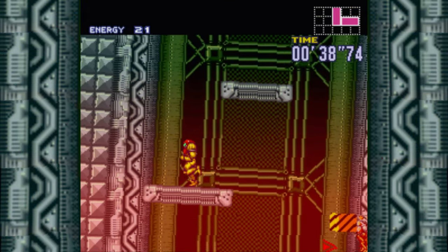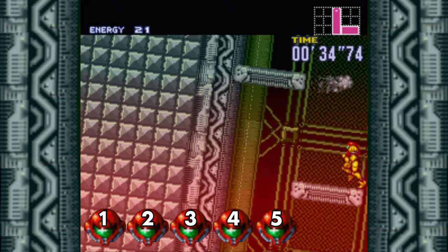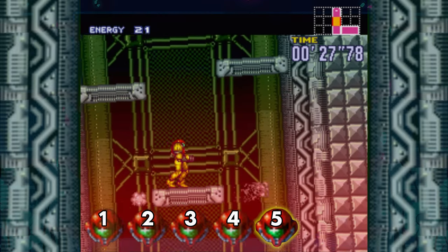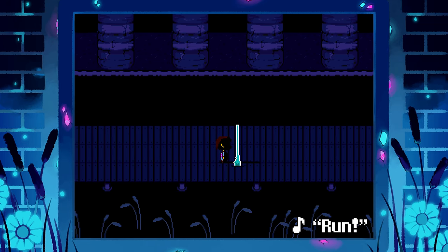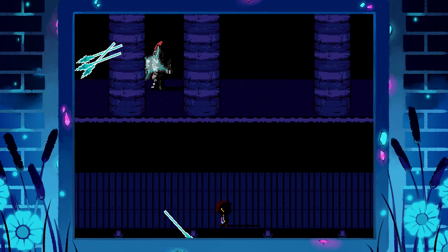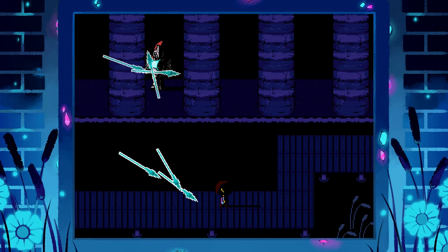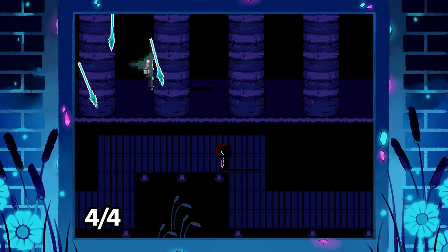Super Metroid's escape sequence gives you a hurried 5/4 sprint in what might otherwise be a 6/4 format. Tap along to Undertale's track 'Run' and see if you can detect a non-standard rhythm. Trick question — it's actually in good old 4/4. So how does it manage to sound so off-balance?